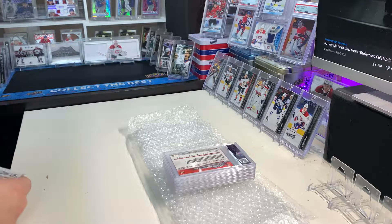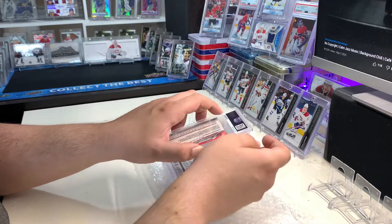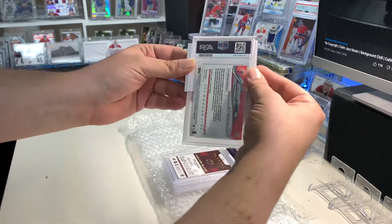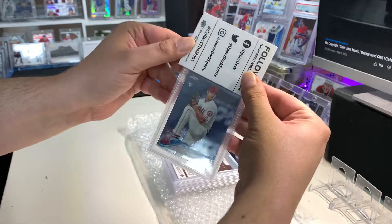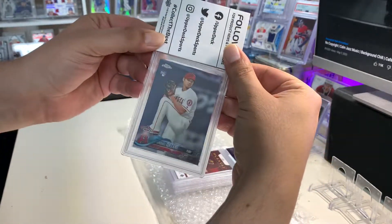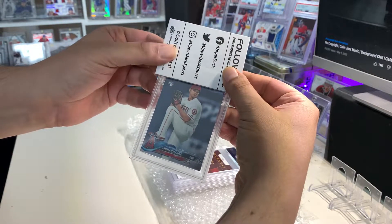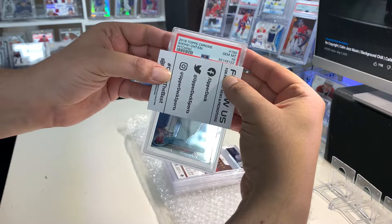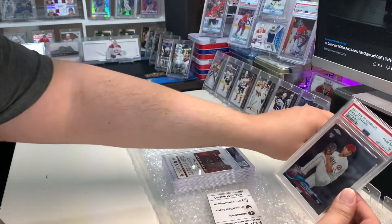We'll get these new decoys from Upper Deck that they use for SP Authentic. This is going to be a baseball card. So here we have the Shohei Ohtani Topps Chrome — and it's a PSA 10, beautiful! So we're gonna put that right there.